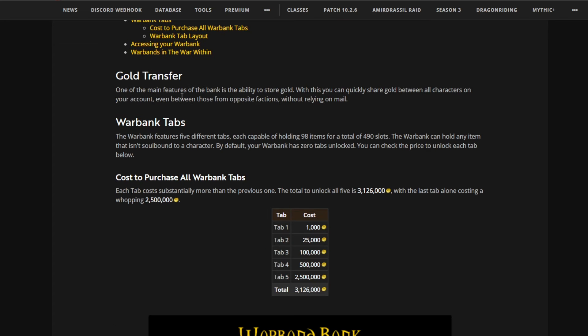One of the main features of the bank is the ability to store gold. With this, you can quickly share gold between all characters on your account, even between those from opposite factions, without relying on mail. This is going to be better for us as we can transfer gold to other servers and make more gold by flipping items on those servers.